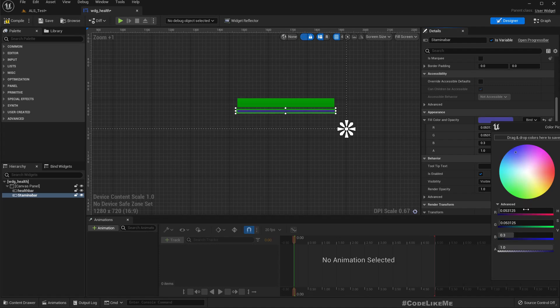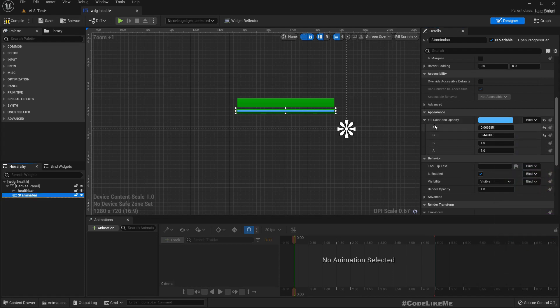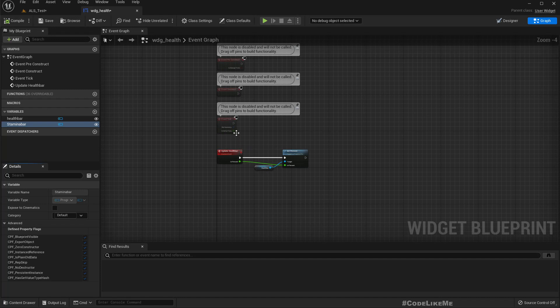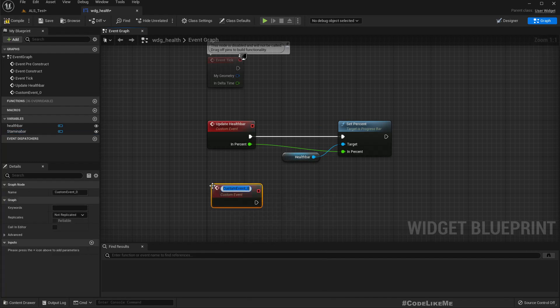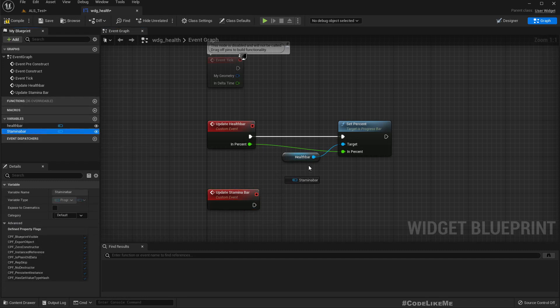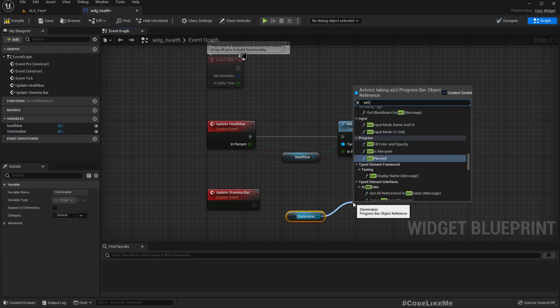Let's set the fill color and opacity — make this blue. That color seems good. Now we need custom events to update the percentage of this stamina bar, so let's create a custom event called 'update stamina'.